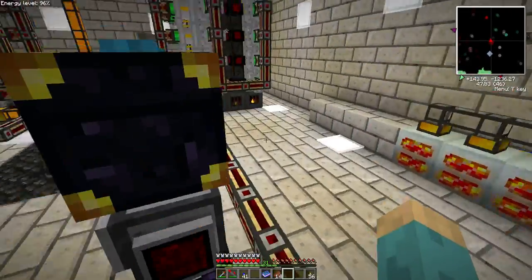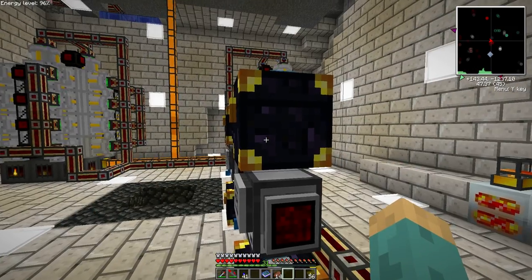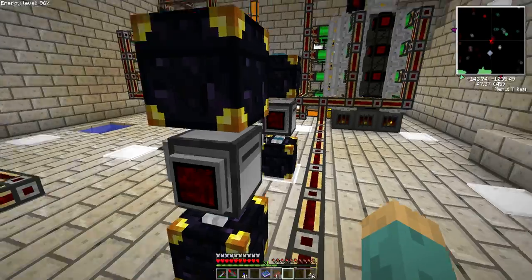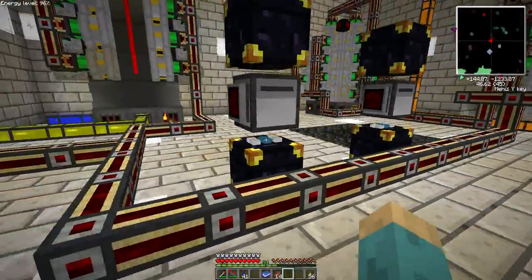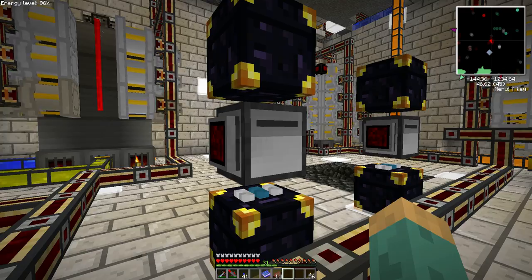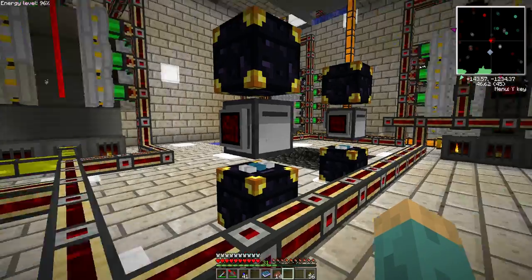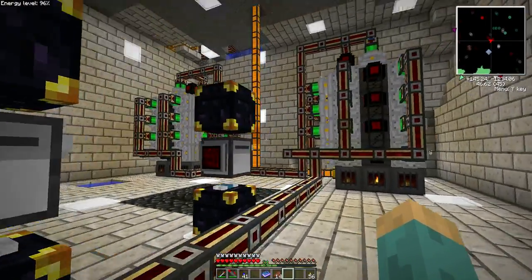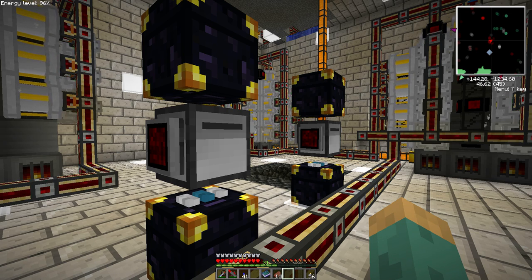So there you go — it is a fully automated redstone cell charging and distribution setup using absolutely no energy to do it. You'll need two ender chests and a turtle per charging and per discharging setup. I think this is pretty much the best way to do it. If you have any other ideas feel free to share them, if you have questions go ahead and ask. I'll include the pastebin link for the code in the description, and I'll be recording some other videos showing how we've really improved on the last setup. I hope some of you find it useful — see you in the next video.